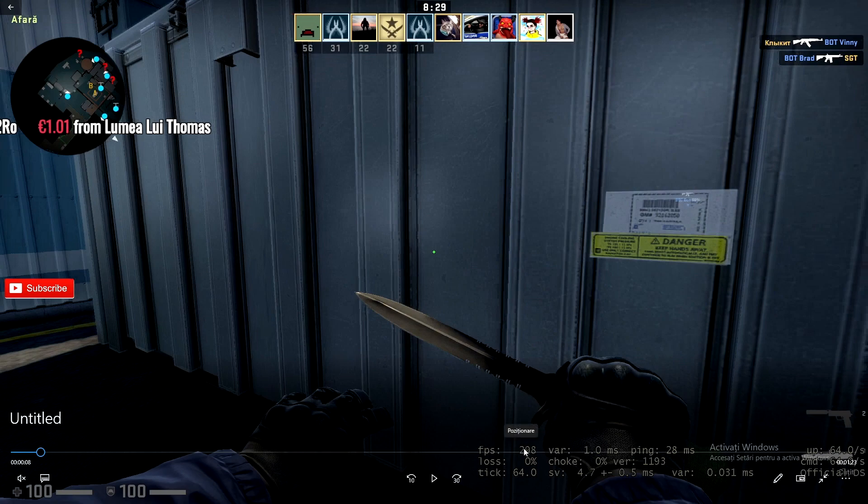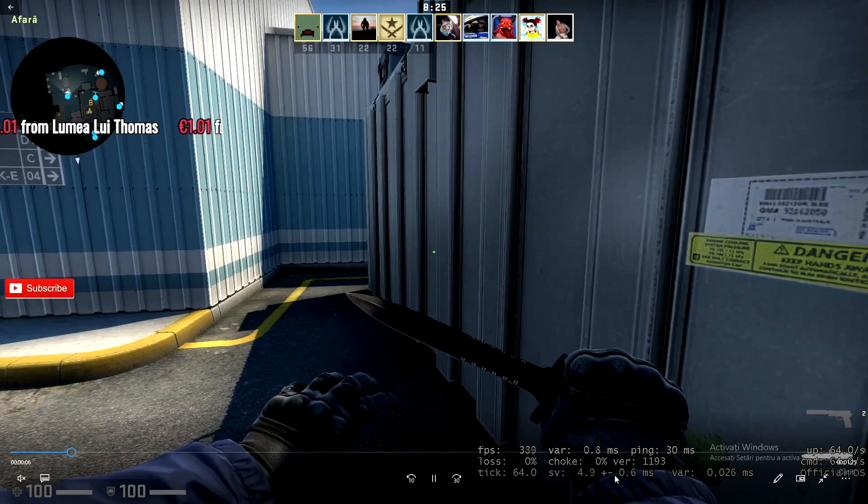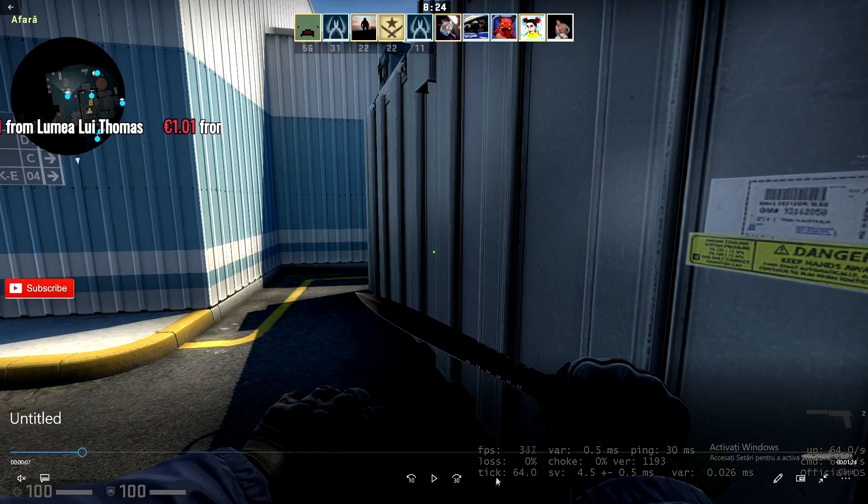Hello guys, today I'm going to show you how to fix server drop problems on CS:GO. If we play this video a little bit, you can see down here that the servers sometimes go red, and because of that we have lagging — it doesn't matter that we have 200 to 400 frames per second or more, the game will still lag. Now I'm going to show you what happens because of the server drops.